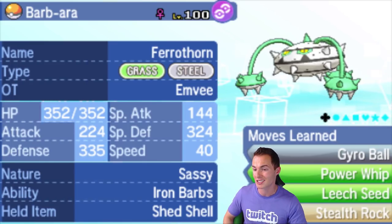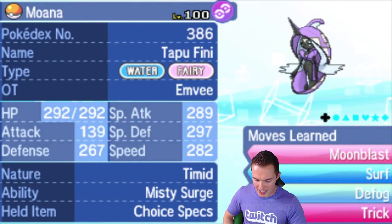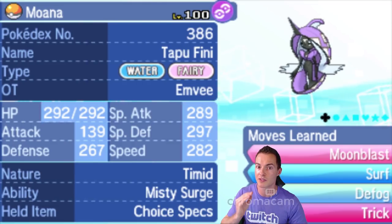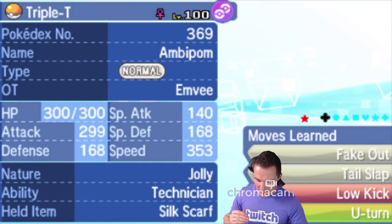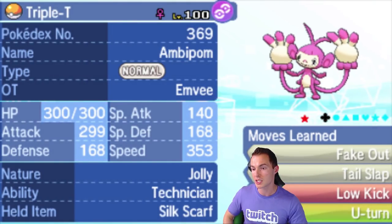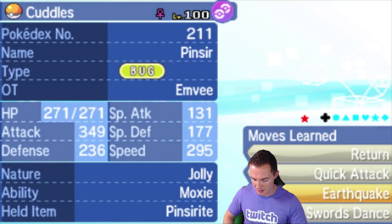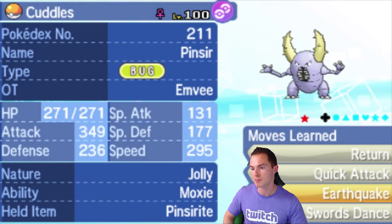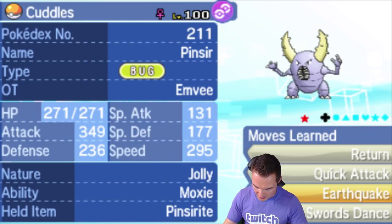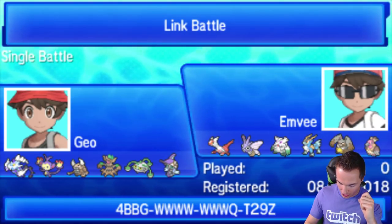The big goal here is unexpected burst damage with Moana, safe chip damage with Barbara and Tree Brad, and Volt-Turn momentum. Once things get weakened, I handle opponents with my speed tiers — he won't be able to outspeed PK Thunderous, Triple T, or Cuddles. I can just clean up after that. That's the game plan going in. Now when I come back, I'll have the postcom for you.